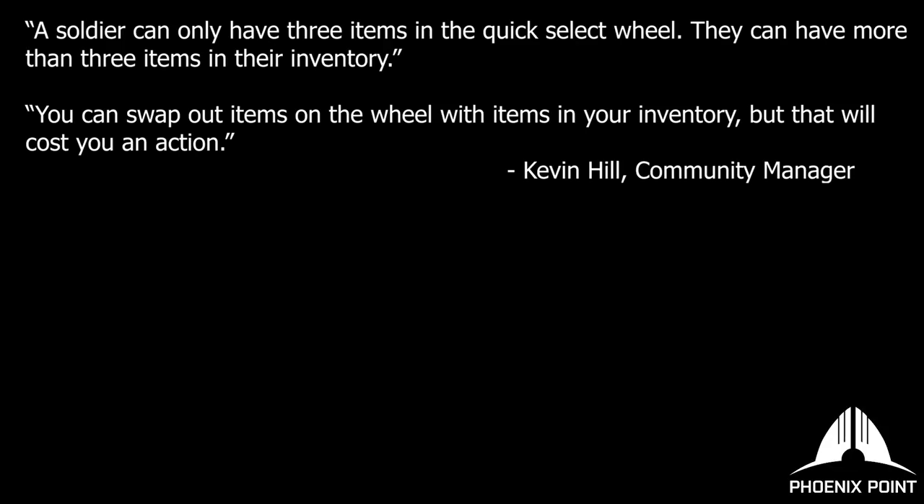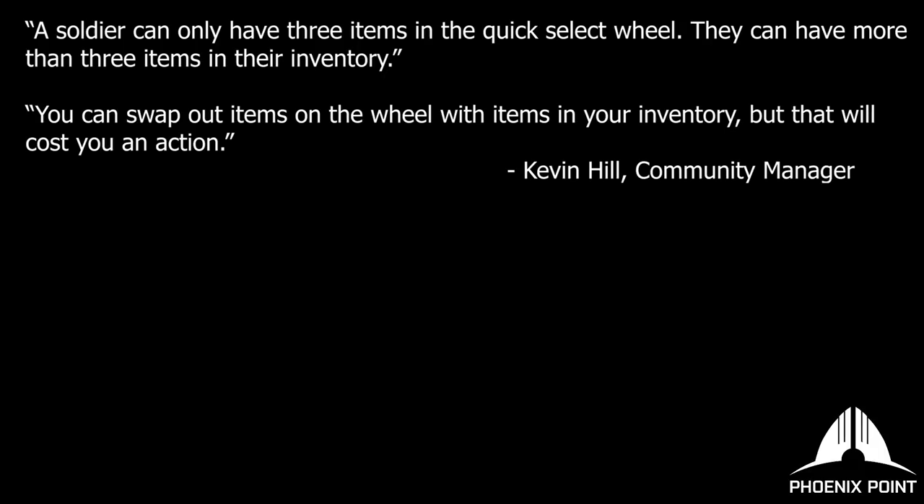On a somewhat related note, the demo included part of the game's planned inventory system in the form of a quick slot wheel. This feature allows a character to quickly switch between certain items without the need to spend any additional action points. In the final version of the game, the player will also be able to spend action points to perform other special inventory actions, such as picking up or dropping items on the battlefield, equipping different items in their quick slots, or even using items directly from their inventory. While the finer details of the inventory system are still undecided, Julian Golop has made it clear that trying to carry too many items in your inventory will end up negatively impacting a unit's mobility.